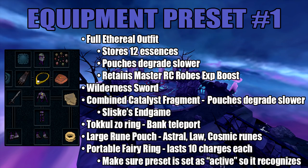Here is my equipment setup for preset number 1. I'll start with the Ethereal Outfit, and that will store you 12 Pure Essence as well as make the pouches degrade slower. The Wilderness Sword is for the Edgeville Teleport. The Phoenix Necklace is for surviving a PKer. Now obviously this is going to be in preset number 2.